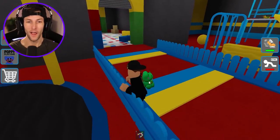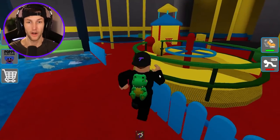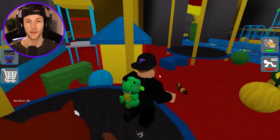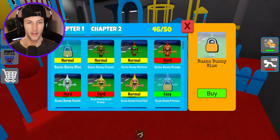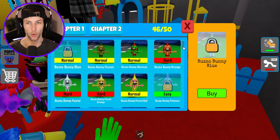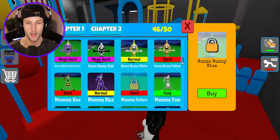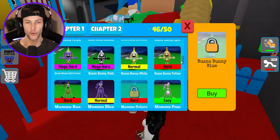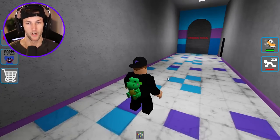We only need four. They all have to be left over in this area, cause this main spawn area is actually probably the hardest to find them because they blend in with the colors. Bunzo Bunny Blue - that one's just normal, another one is easy, and then we have a hard one. There's two hard ones. We got to go back down in statues - I feel like we're missing something here, we need to cover all the ground.